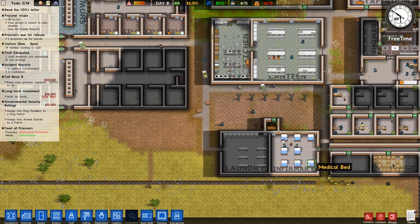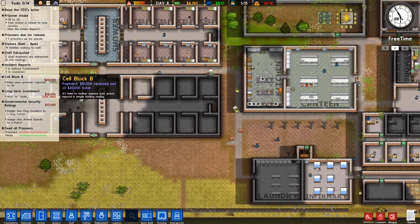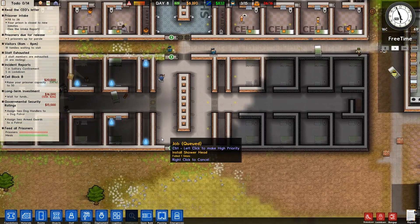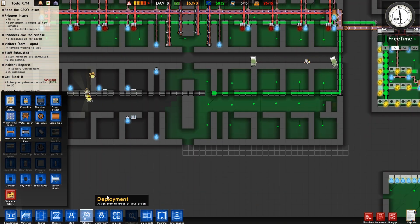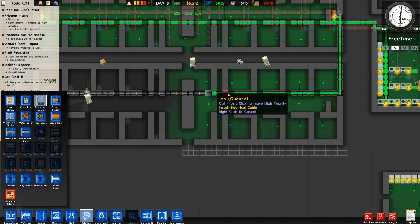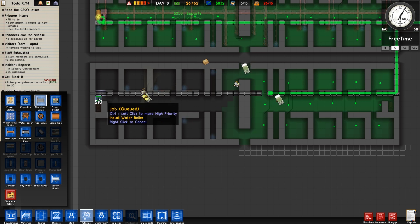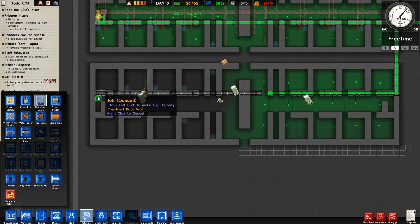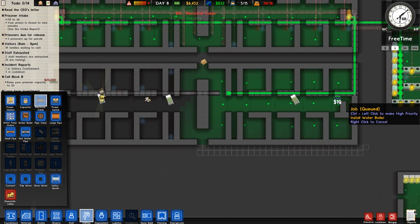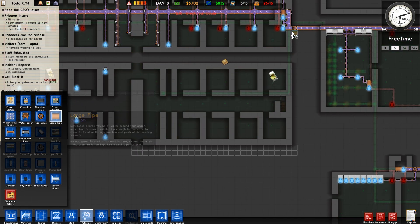We might have to do a shakedown soon - we haven't done one for a while. We might find that we've got a fair few prisoners carrying stuff they shouldn't have. So before we get through all of our money, let's make sure that we've got all of our utilities connected up. We should definitely have no gaps in the electrical cable. That bit of cable doesn't need to be there - we need cable to go down to the boilers. We also need water to come down here, so we need our large water pipe down to the bottom.